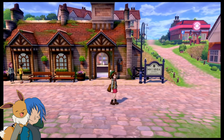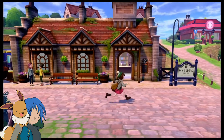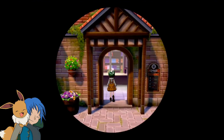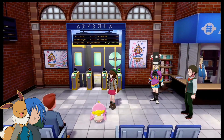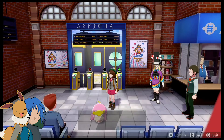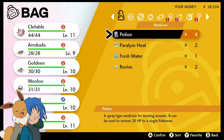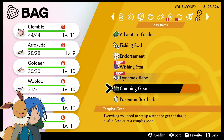What is up guys, Shaddix here and welcome back to another episode of our Shield playthrough. Today we're starting off at Wedgehurst station. I want to test something real quick — a Slowpoke appeared. That doesn't typically appear, or as far as I know shouldn't really appear unless you have access to the Isle of Armor, which I don't according to my bag, so I don't really know what this is all about.